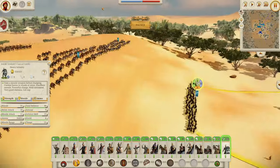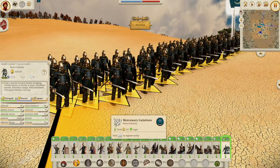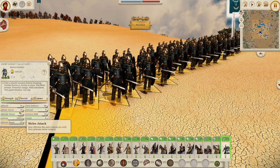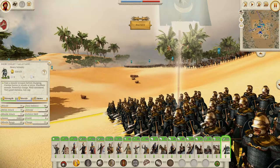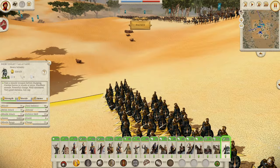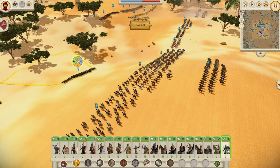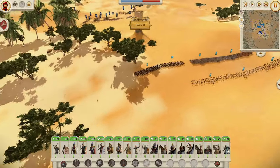Finally, we have the Mercenary Galatians — just one of the AOR units I wanted to show you. 40 defense, 16 morale, 18 melee attack, and 12 missile attack with 6 javelins, which is really good. They're a pretty cool unit. You get a lot of AOR mercenary units with this roster because it is Pontus, of course.